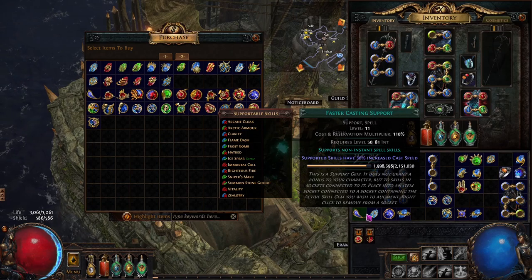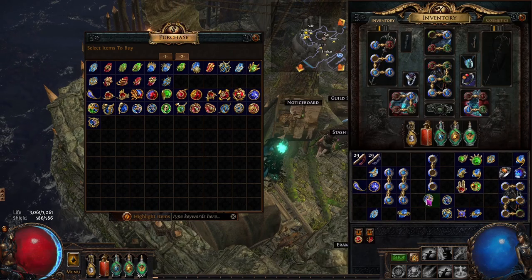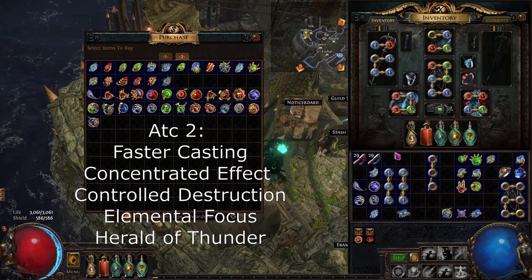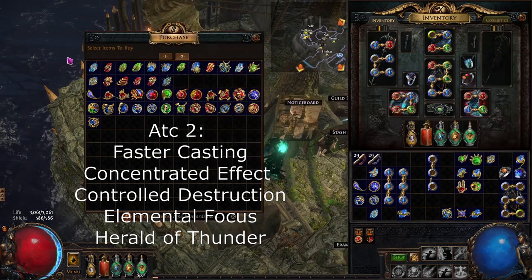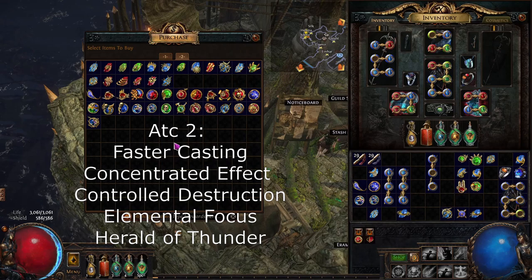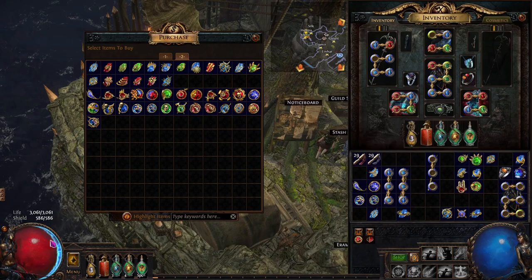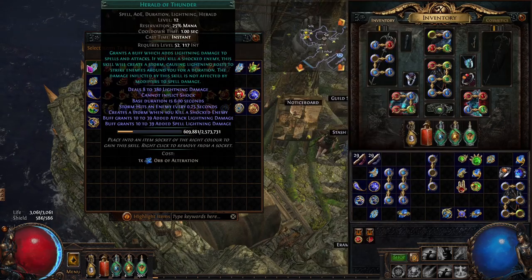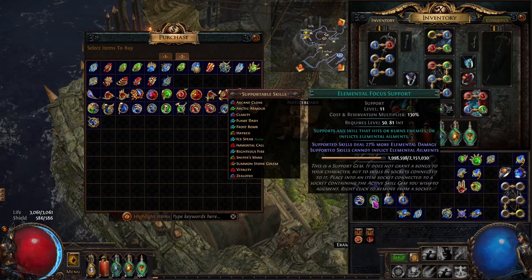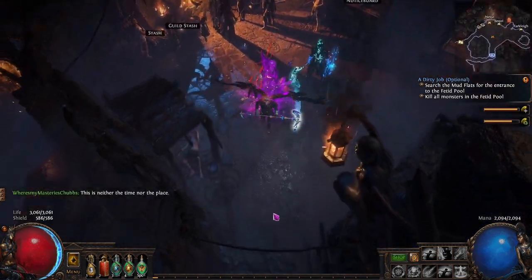Now in Act Two there are some very important gems we're picking up. We're going to pick up Faster Casting, Concentrated Effect, Controlled Destruction, and Elemental Focus — these are all very very important gems. We're also going to pick up Herald of Thunder and run that as a damage aura. At this point I'm usually running a relatively low level Vitality — maybe level five — we're going to be running Clarity and also Herald of Thunder. We're going to be leveling all of these gems.